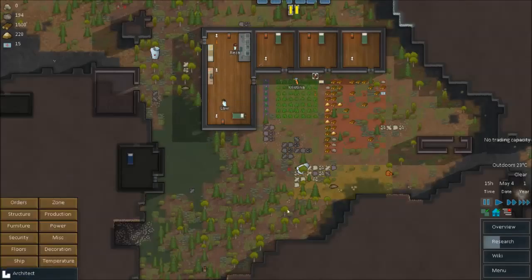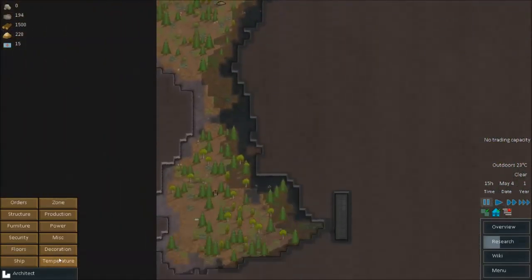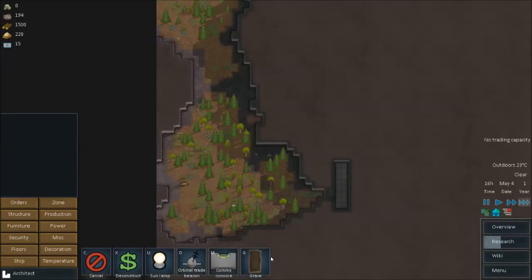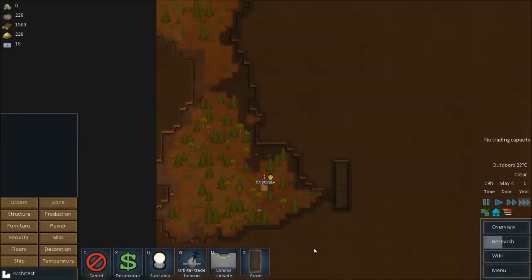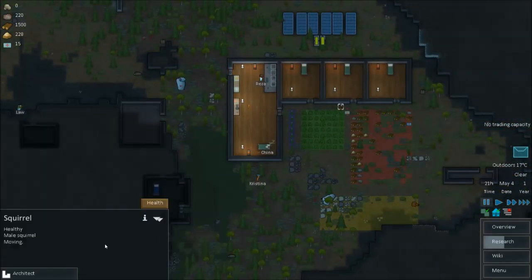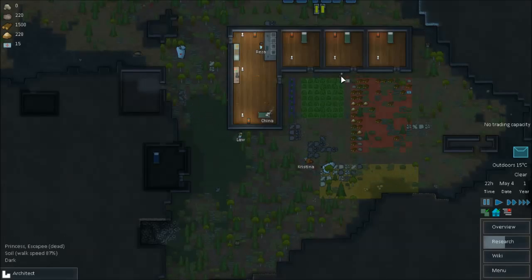What I might do is build a grave, because I want to get rid of these two bodies — they're very off-putting. So I'm going to build two graves down here, right out of the way. This will be my graveyard. Build one here, one here — get them to hurry up. So we've got two graves there and two bodies to collect and take to the graveyard.